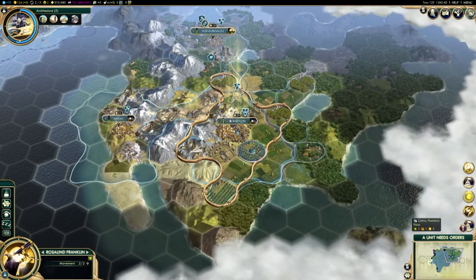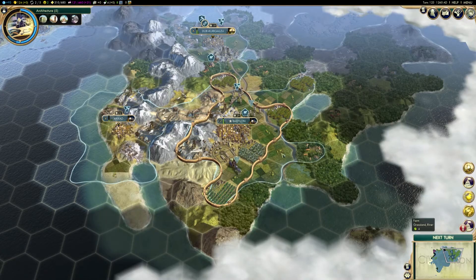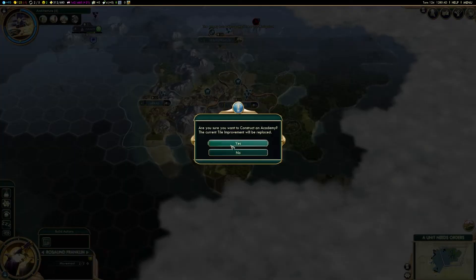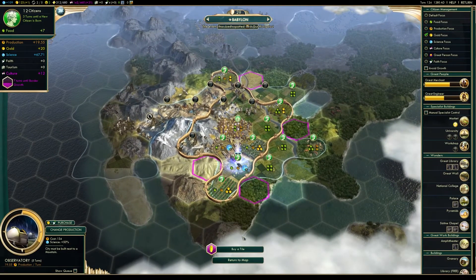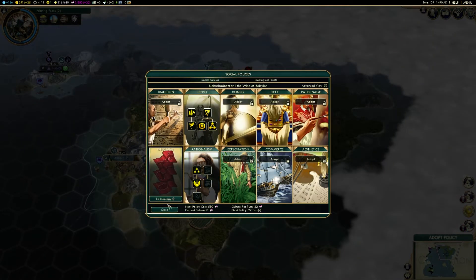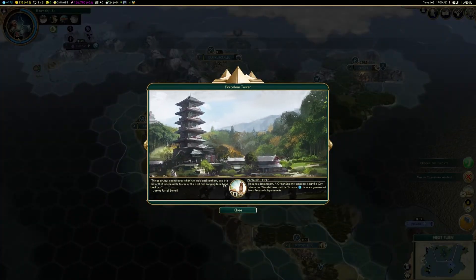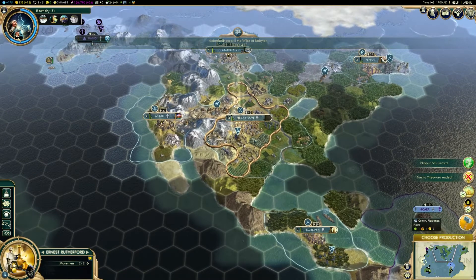Thanks to Babylon's unique ability, earning great scientists is also 50% faster. This allows you to keep ahead of every other nation technologically. Combine this with rationalism so that others will never be able to catch up with you, and you'll always have some sort of advantage, especially when it comes to wonder buildings.